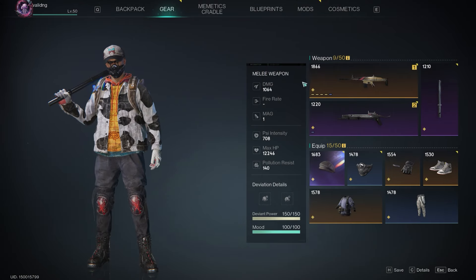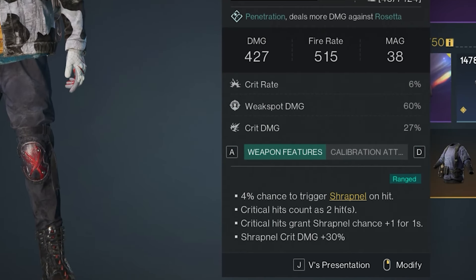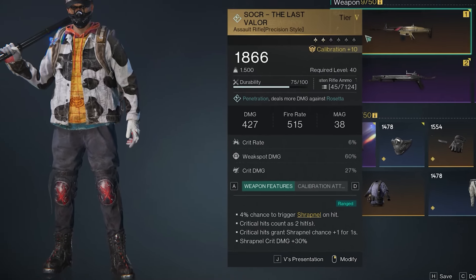The main weapon I'm using is the Last Valor. It has a 4% chance to trigger Shrapnel on hit, but that actually means 1 in every 4 shots will trigger Shrapnel.